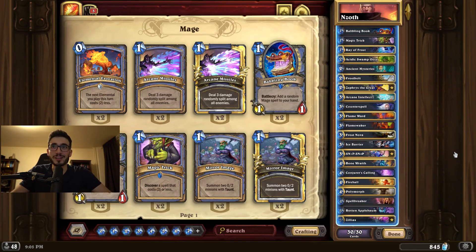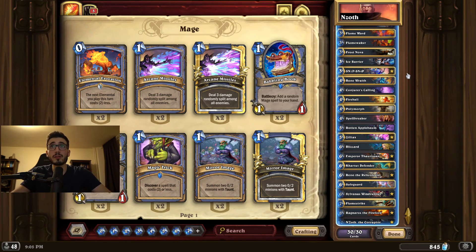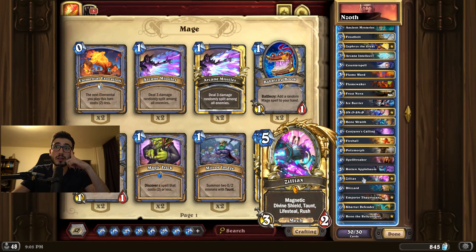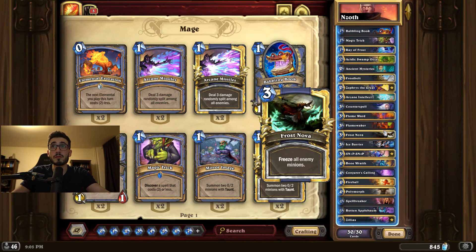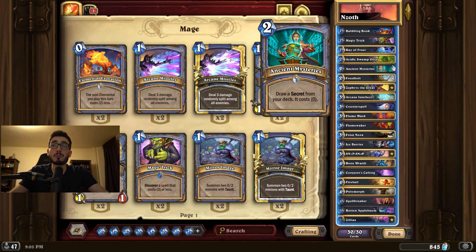Now let me show you the specialty of the day. I tried building the cheapest possible version of Reno Mage, more or less only using essential legendaries such as Reno, Zephrys, Snip-Snap — which everybody got for free — and Zeliax. Other than that, I'm using event cards. A plus of this deck is that it uses a lot of event cards, so you're getting a lot of bang for your buck playing N'Zoth, Ragnaros, Sylvanas, Emperor, Flamewaker, and Bubbling Book.